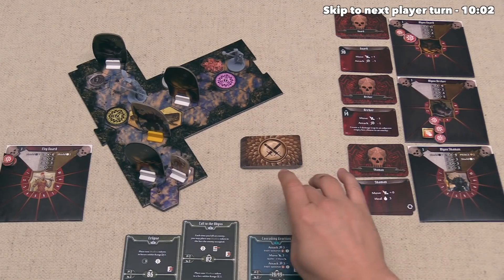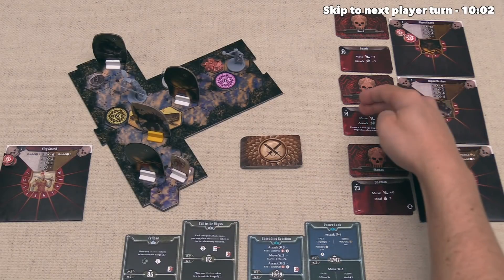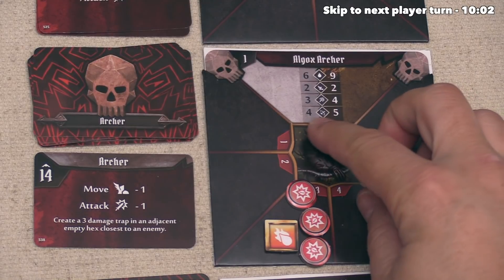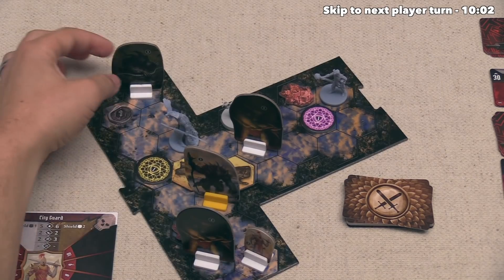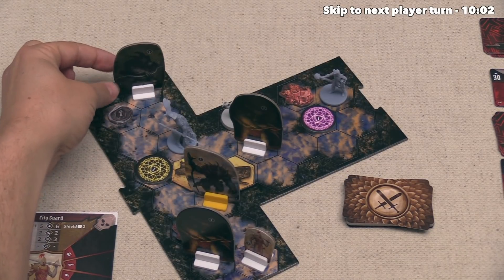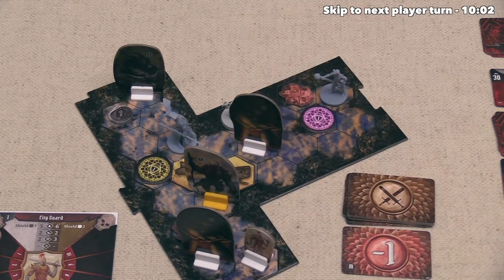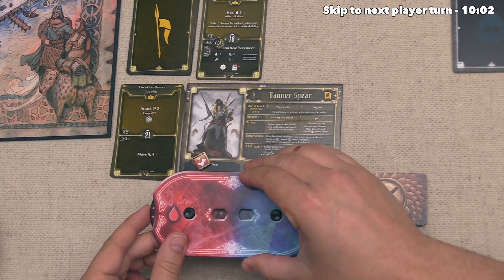With our turn done, we look at initiatives — all three monsters activate before either of the other characters. The archers activate at 14 with a move minus 1 and attack minus 1. There's just one normal Algox Archer, with range 4 normally and attack 3, but this round it will be 2. They focus on us since we're the closest enemy. We're within range so they don't move, doing that 2 damage attack. They draw another minus 1, so they only hit us for 1 damage — we'll just take it.